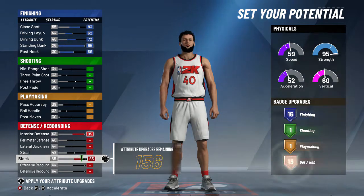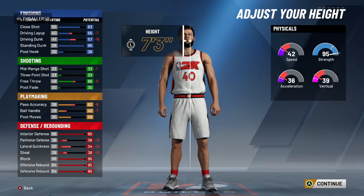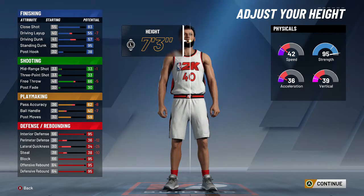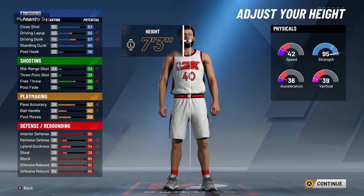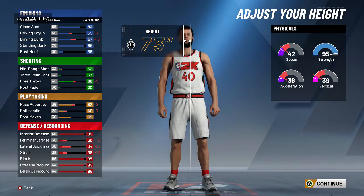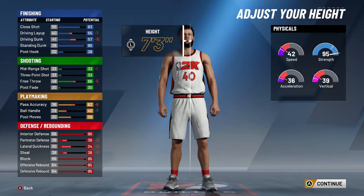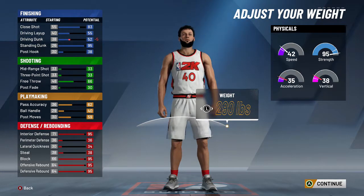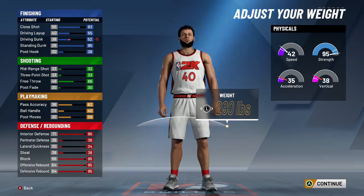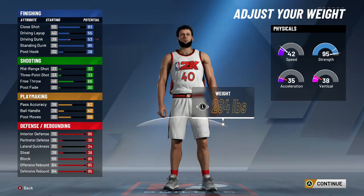It took me a little bit of tweaking to get it the way I wanted, but I finally did. For the height, I made my guy the maxed out 7'3". You can see in this video that I play around with 7'2" and 7'1" as well. Making him 7'3" does take down your attributes quite a bit, but I find that the size just negates all of that. I made him 290 lbs — even though it takes down your speed and everything, with a big man you do not want to skimp out on his weight. You want him to be able to body people up in the post and play great defense.